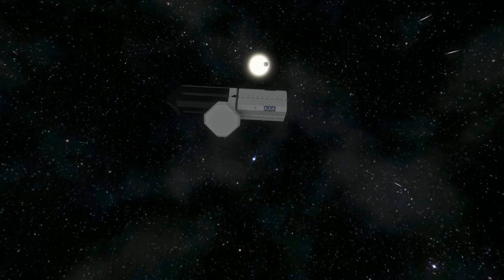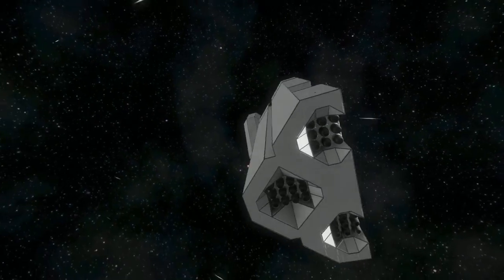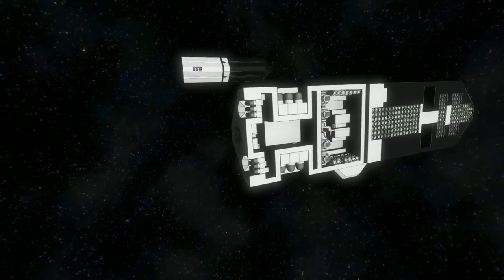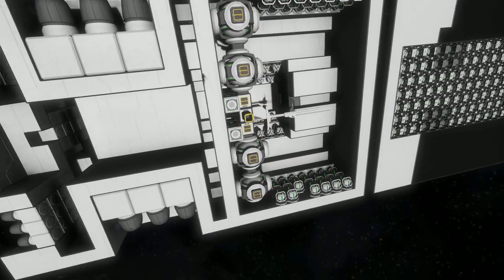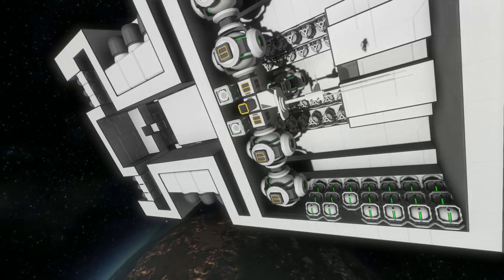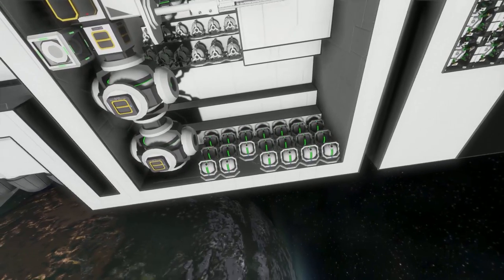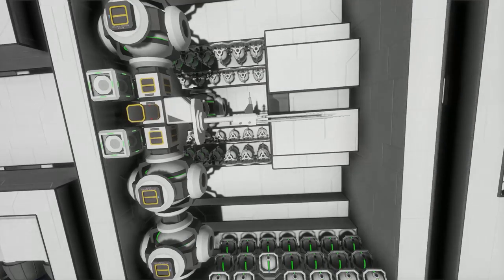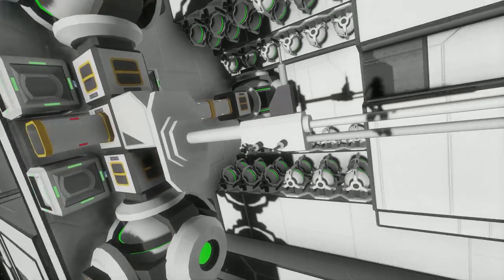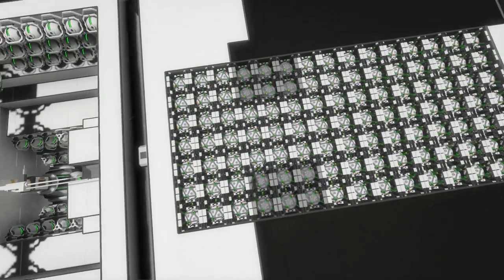Let's go over here. This is a cutaway showing you everything that's going on inside of here. So again, thrusters — they're all in their own section. And then you have a wall where we have our reactors. I believe we have a total of six reactors, all connected and all piped out. We have a lot of gyroscopes to allow it to move itself, a remote control block, and we also have four timer blocks and our antenna, merge block again, and then merge block to here.